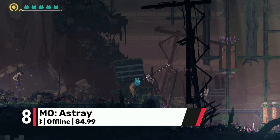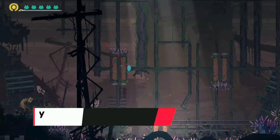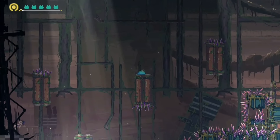Now at number 8 is M.O. Astray. This puzzle platformer combines eerie visuals with ultra graphics that make every detail of the alien world feel unsettling yet beautiful. M.O. Astray challenges your mind while immersing you in a visually captivating experience for only $5.